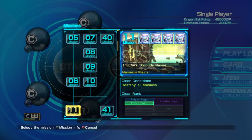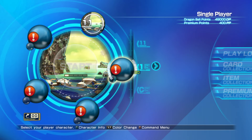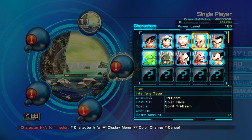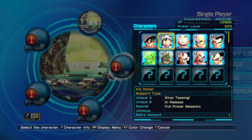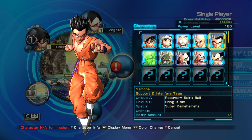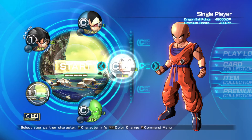Welcome back to the channel, we got another DBZ Battle of Z video. Today's gonna be the first day we start the Frieza saga, so mission 11 - this is gonna be like a little intro to the Frieza saga. We're gonna be using Goku as our main, Vegeta as well. I can't use Yamcha because he's already dead, so we're gonna be using Krillin and then Piccolo as well.